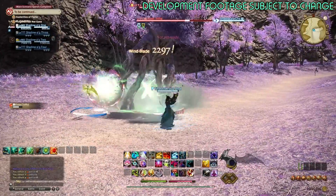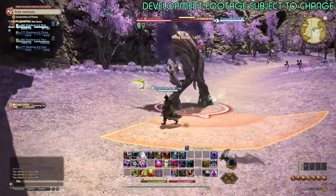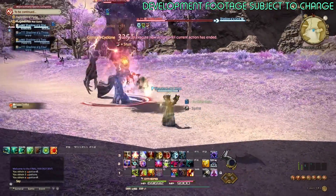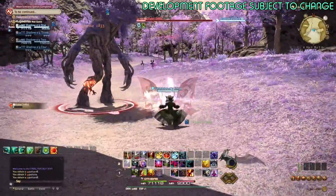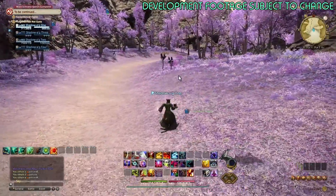I was wondering if the Eggie Assault cooldowns stay the same when you switch pets, and they do. You can see here — I switched to Ifrit, it was instant cast, but the Eggie Assault cooldowns and charges stayed exactly the same.